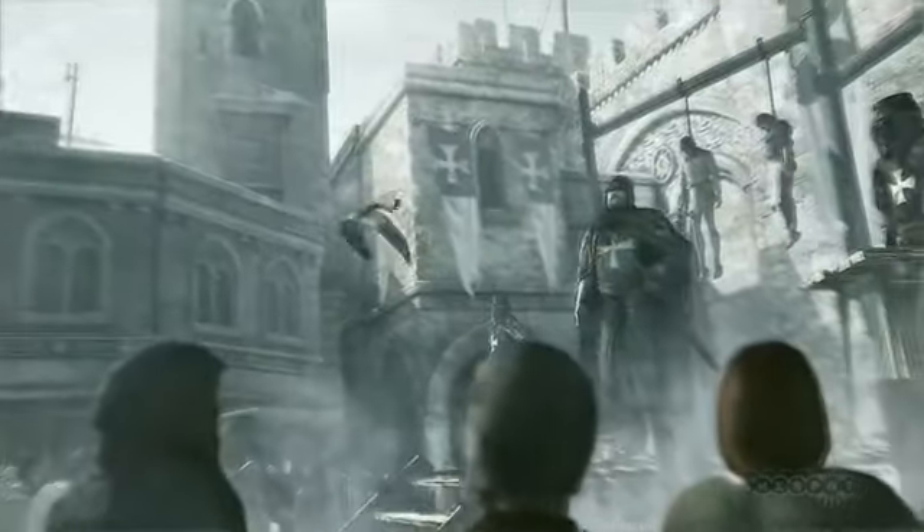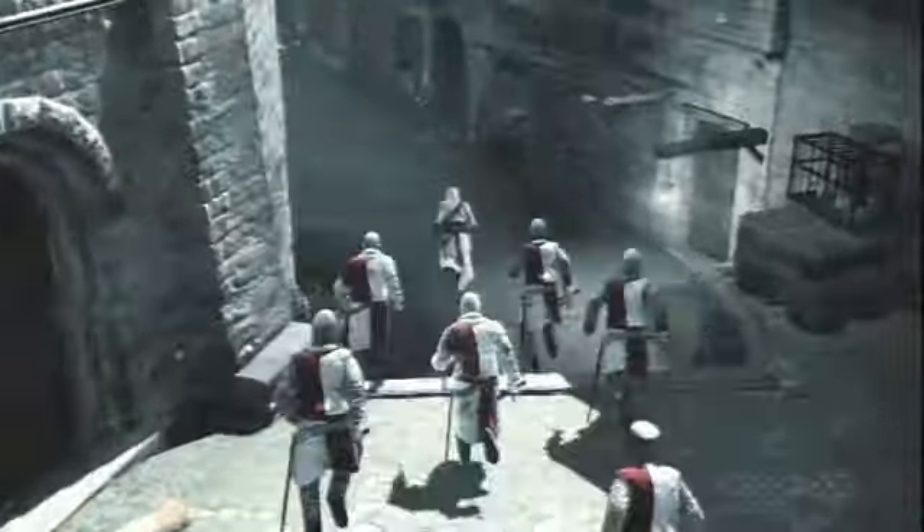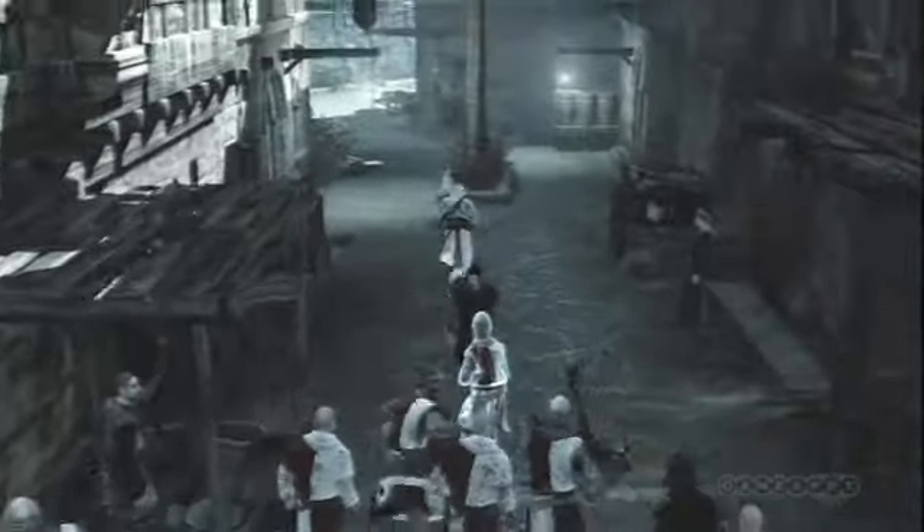In general, in Assassin's Creed, you're the bird of prey. You're there in the crowd, ready to attack someone. But once you do, you'll have your entire city against you and trying to get you. So running in a crowd while in escape mode is just like a football game — every NPC is like a moving obstacle.